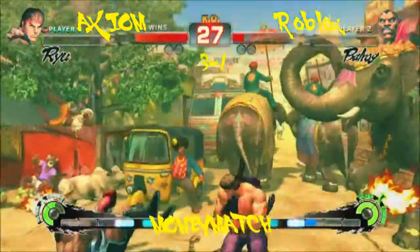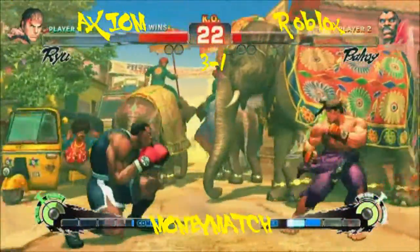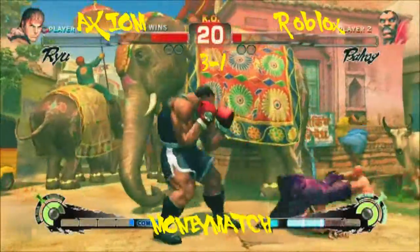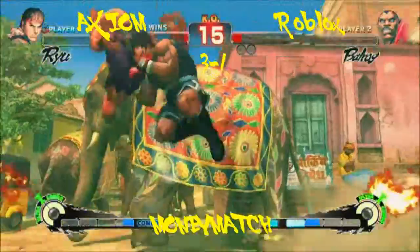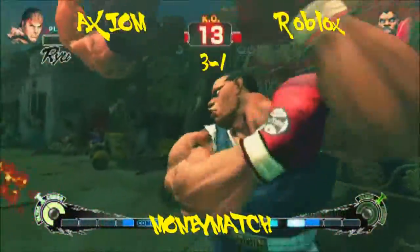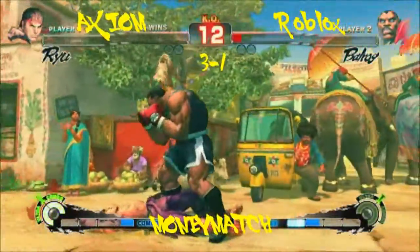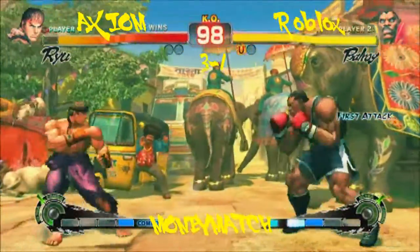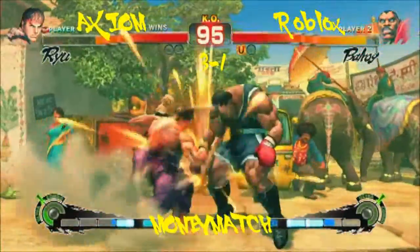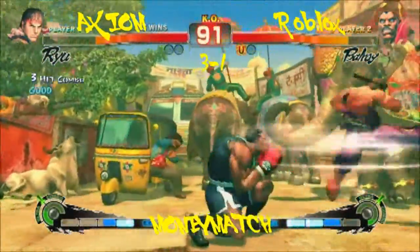He caught him before he could break. That's the one danger of throwing out focus attacks against Balrog — he can break with focus and actually get a combo off of it because it counts as a combo hit. Smart. He's got to watch the Ultra. And the crowd finally gets loud. He really needs to do a crouching medium kick into an uppercut when he sees that yellow flash.